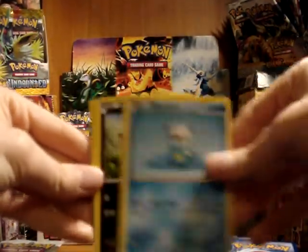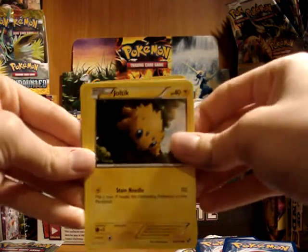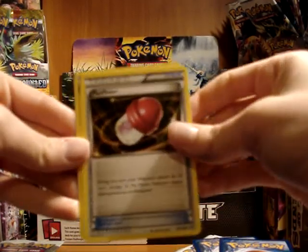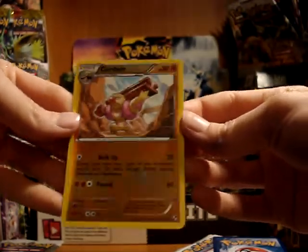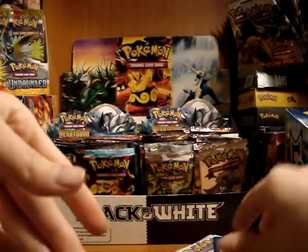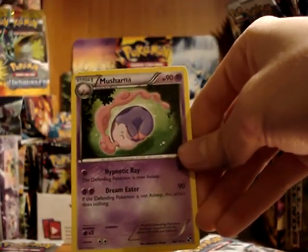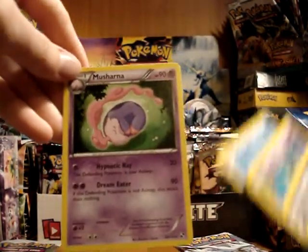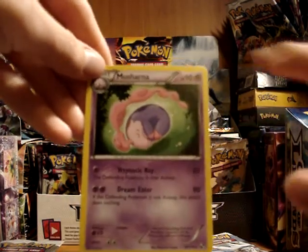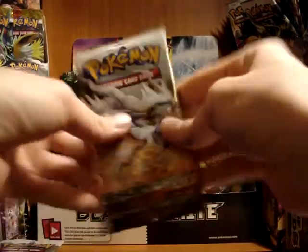Next pack, we've got Oshawott, Purrloin, Switch, Patrat, Joltik, Duosion, Plus Power, and Krokorok. My reverse is a Giratina, which is an uncommon — I kind of feel like that should be a rare though. And my rare: Musharna. I'm actually kind of creeped out by Musharna — I think it looks like a fetus all wrapped up in a uterus. I think Musharna is just a not pleasant-looking Pokémon whatsoever.